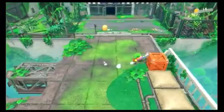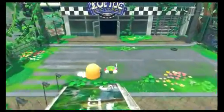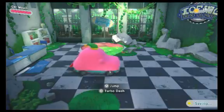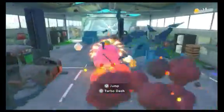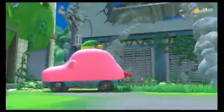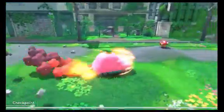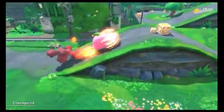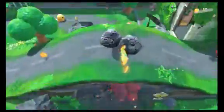When most franchises take the jump into 3D, they try to distance themselves from their 2D counterparts as much as possible, with Super Mario 64 changing from a linear gauntlet to the finish line to a lot of big, semi-open levels. Kirby decides to play it a little bit safer — there's a handful of free-roaming levels, but for the most part these are very linear sandboxes that allow you to walk around a little bit more. It still feels like a Kirby game at heart.